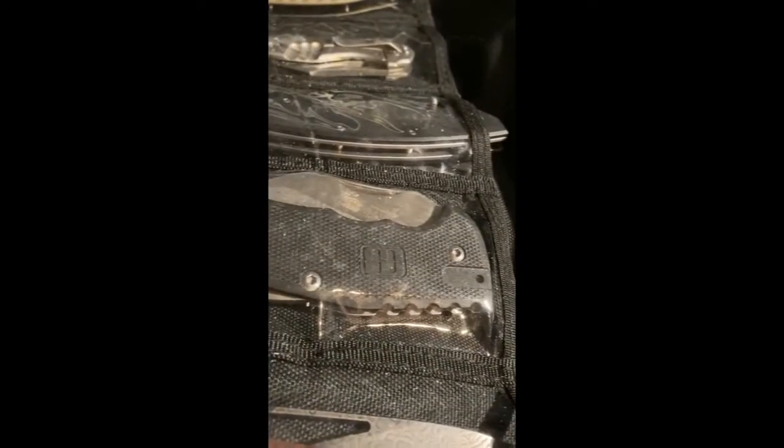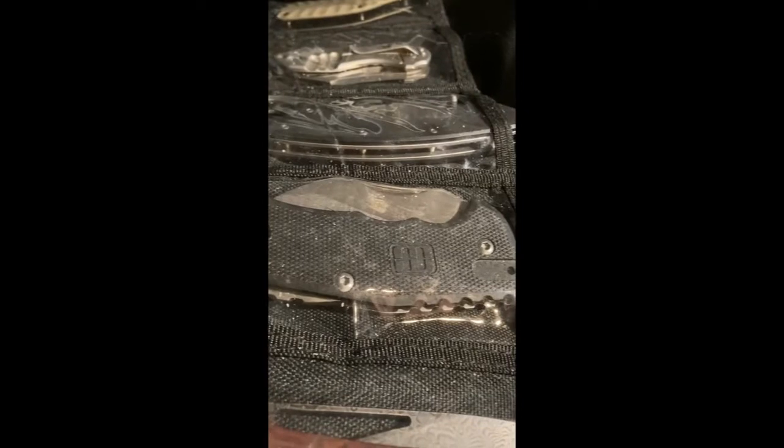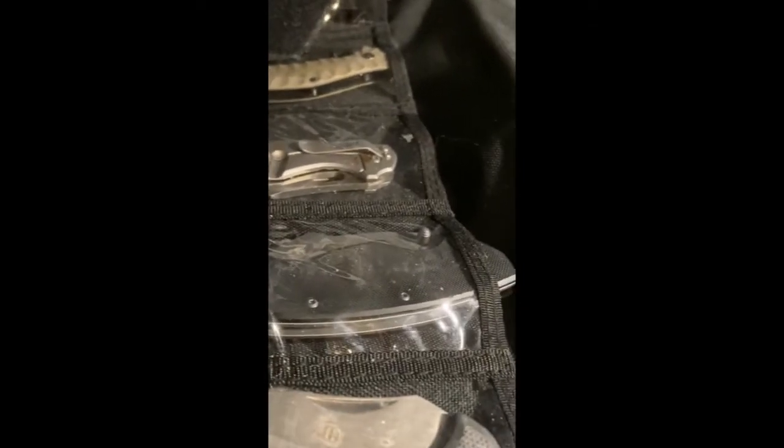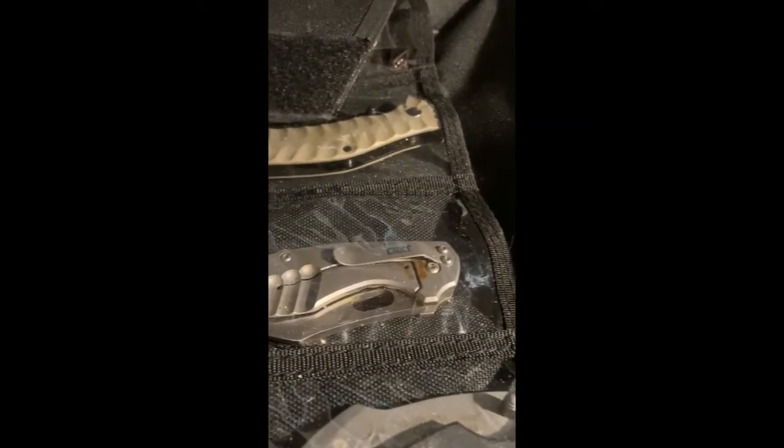After that is the Lansky World Legal Knife — and I'm using quotation marks there — sent to me by Flint and Steel Survival. After that is a Smith and Wilson karambit, and the CRKT Pillar.